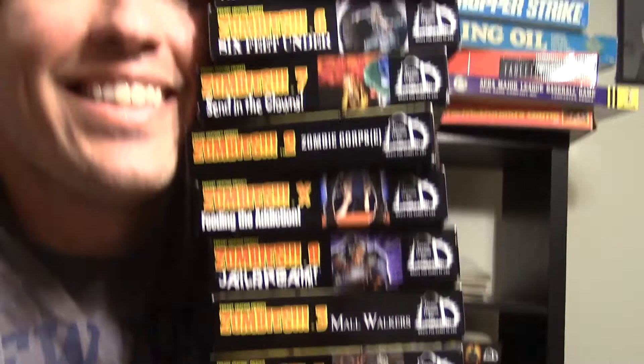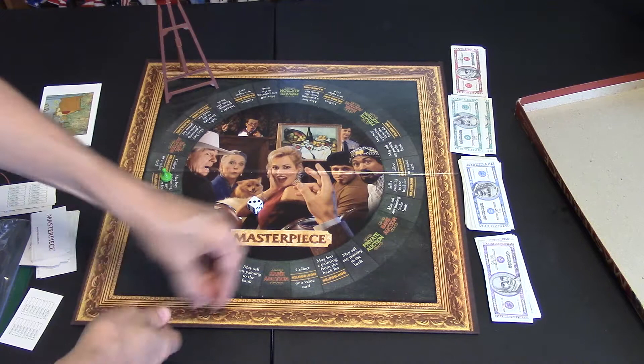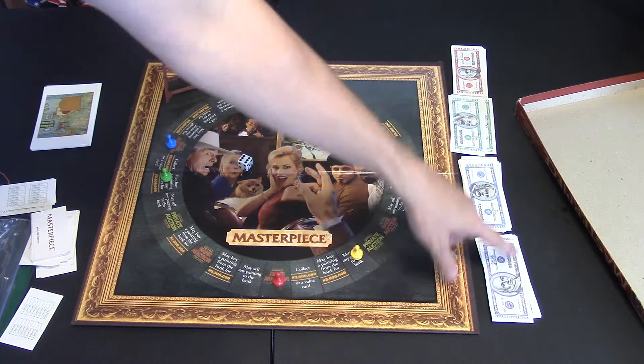Set up for the game is pretty easy. You're going to pick one of these colored pawns and place them anywhere on the board that you want. Players will roll the six-sided die to see who goes first, and they will each get $15 million in money. We have $10 million, $5 million, $1 million, and $500,000 denominations.